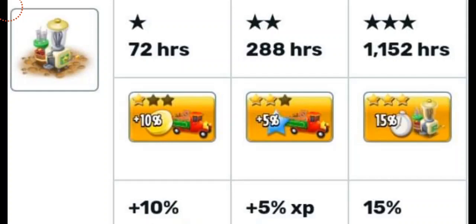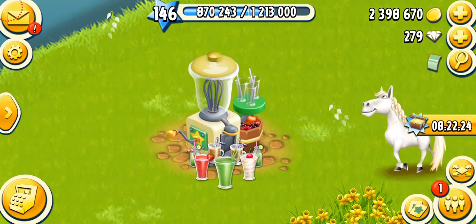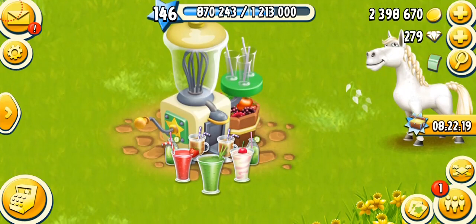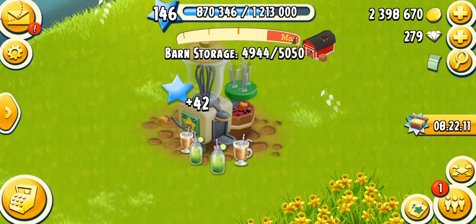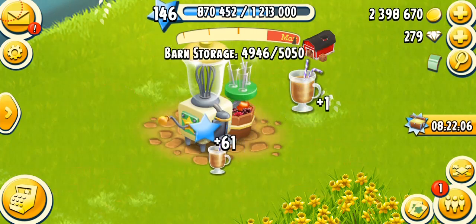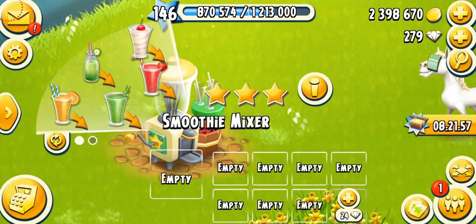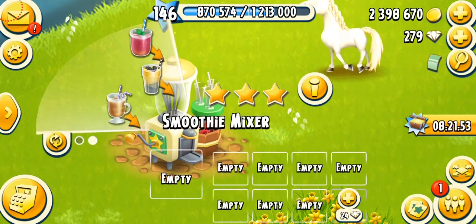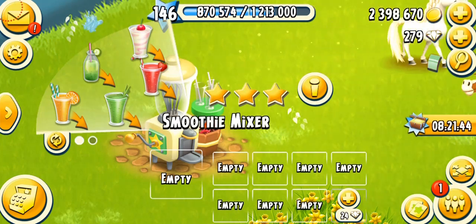Talking about the masters, it's very similar to almost every other machine: 72 Rs for the first star, 288 Rs for the second star, and 1,152 Rs for the final star. Your products will be produced 15% faster, which is amazing. My machine is fully mastered and I've got eight slots, 24 for the next one. So this machine makes about five to eight products and every product is amazing. The first product unlocks at level 64. This machine costs only 20,000 gold coins and it takes about three days to be built.